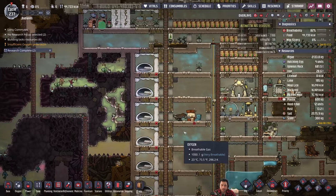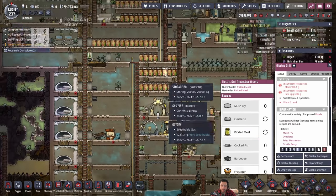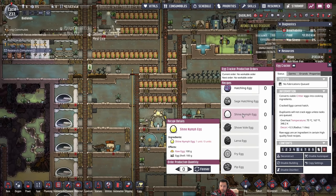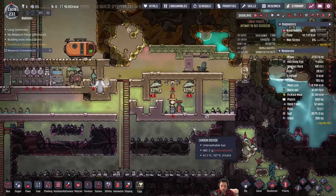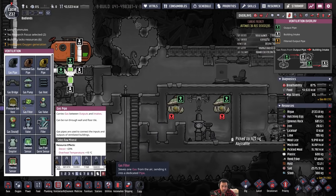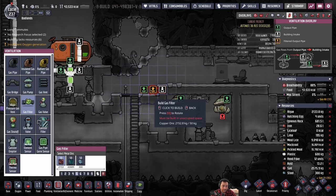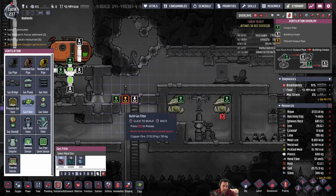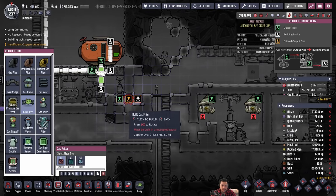Did I disable my food production buildings? Briefly yes, but not anymore — they're full bore. It was briefly overloading, and then it's not anymore.